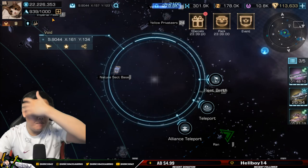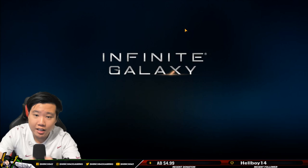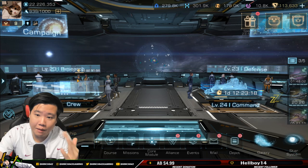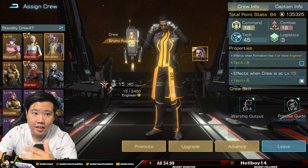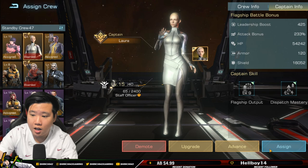There's some crew I don't invest in, and some I really like. Laura — I'm a big fan of Laura. And Yi Ling Ding as well. Those are the two I'm really into. I'm also getting into Bruno because of the warship output, which is really good — warship attack 5.1 percent.